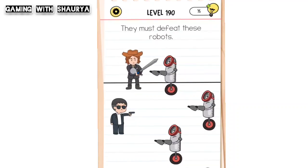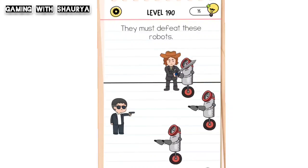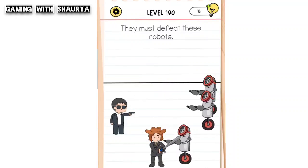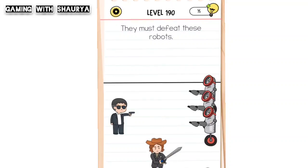First of all, just bring him towards the robot so that they will step back, just like this. Do the same with the next one. Now, as you can see, they are standing in a single line.